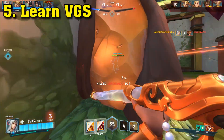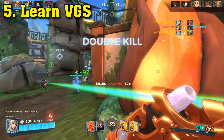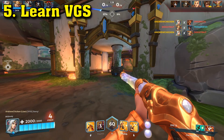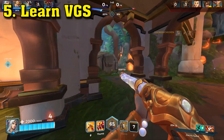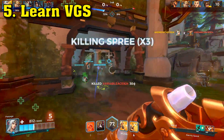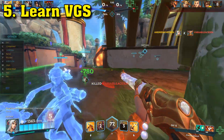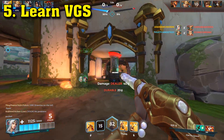Number 5: Learn VGS. VGS is a super important tool in Paladins that allows you to effectively communicate with your team without having to use a mic. Just by pressing a combination of a few different buttons, you can make your champion say a diverse number of different key phrases, such as 'need healing' or 'help.' Learning these commands will really help you out when playing Paladins, because if you don't know how to use them, there's no way to let your healer know that they're not healing you well enough.